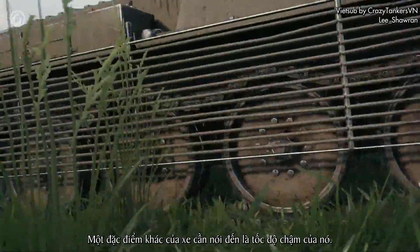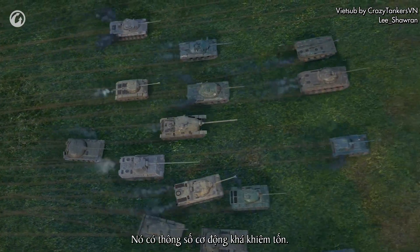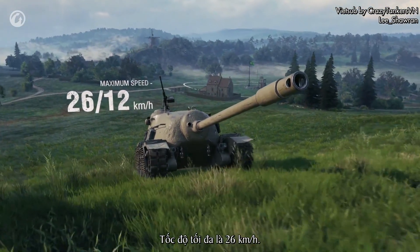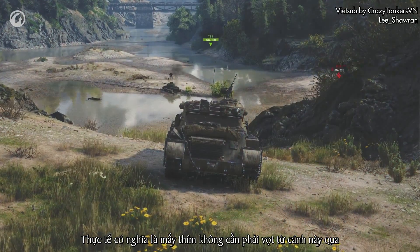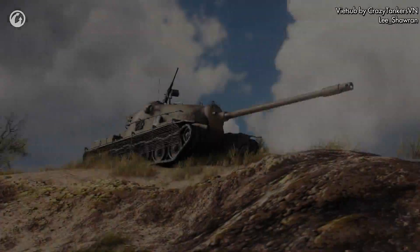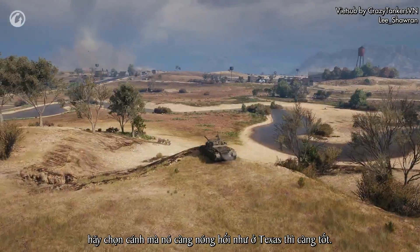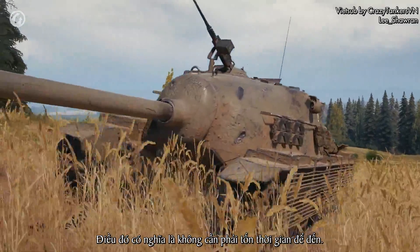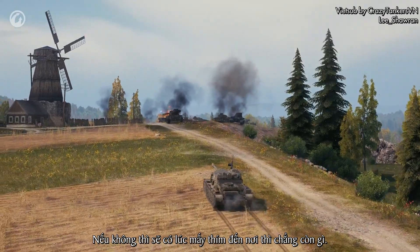Another vehicle trait you need to take into account is its low speed — it has modest mobility characteristics. The TD's maximum speed is 26 kilometers per hour. In practice, this means you won't be dashing from one flank to another looking for maneuverable routes. At the start of battle, choose the flank that's most likely to be as hot as Texas. The point is that it shouldn't take long to reach — otherwise, there's a good chance you won't make it to the party in time.